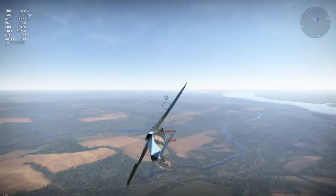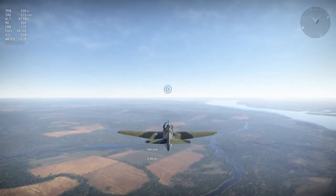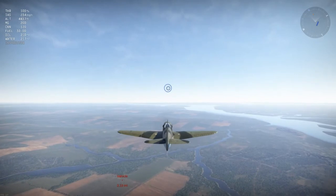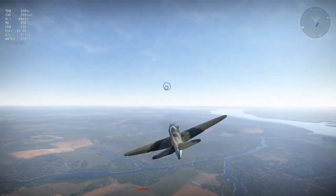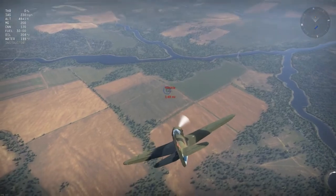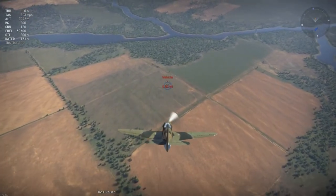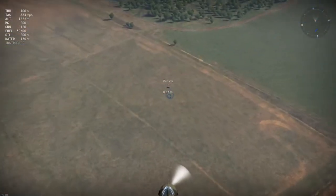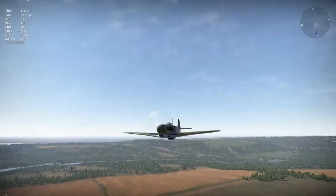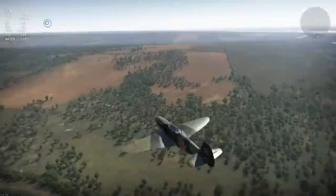We've got a ground target there. What I tend to do is imagine I'm a kestrel or eagle — fly up high above the target, find it, throttle back, nose down, glide down slowly, use flaps for a little control, then throttle up and fire. Got the target with a burst. Then put the nose in a shallow climb — that's pretty much what I do.